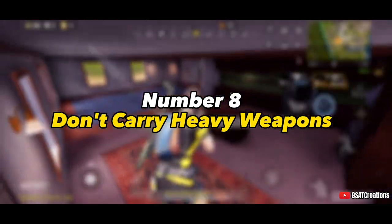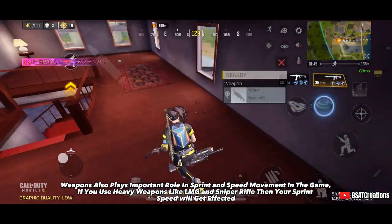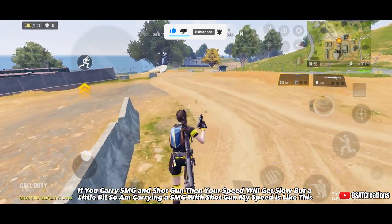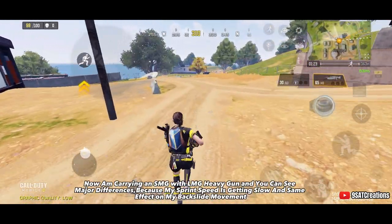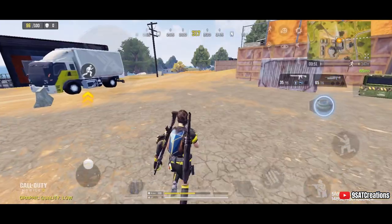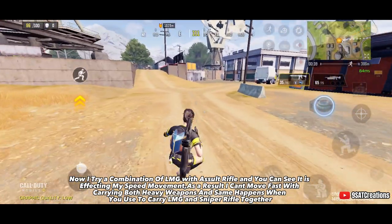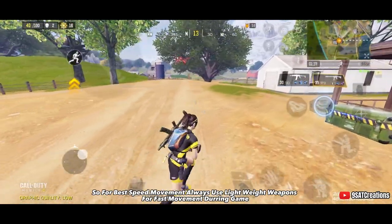Tip number 8: Don't carry heavy weapons. Weapons play an important role in sprint speed. Heavy weapons like LMGs and sniper rifles will slow your sprint. SMG and shotgun will also slow you slightly, but not as much. Carrying an SMG with an LMG shows a major speed difference, affecting both sprint and backslide movement. Combining two heavy weapons like LMG and assault rifle or LMG and sniper rifle slows you even further. For best speed movement, always use lightweight weapons.